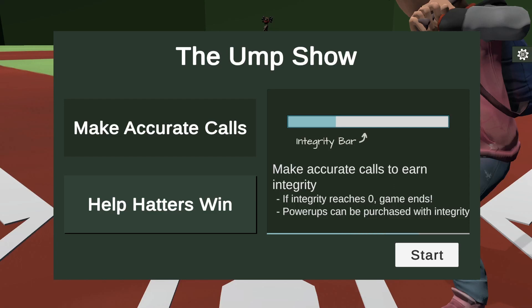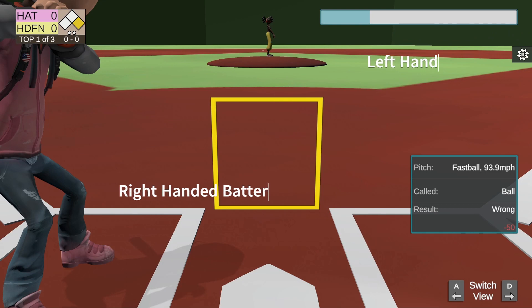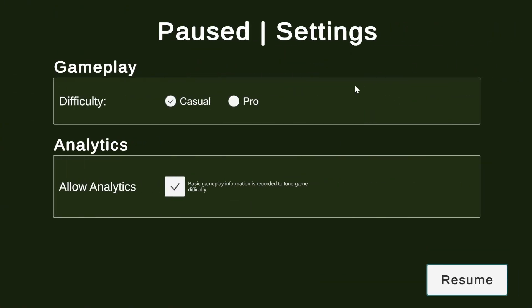Hey everyone, welcome to the week four update of the Ump Show. This week's update added right-handed batters and left-handed pitchers, and also added a new settings menu with difficulty controls. So instead of doing a regular playthrough, we'll try to do a speed run at the lower difficulty.